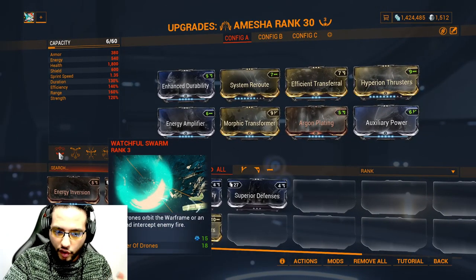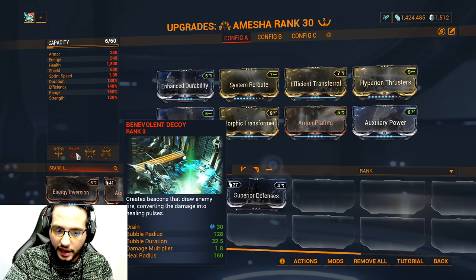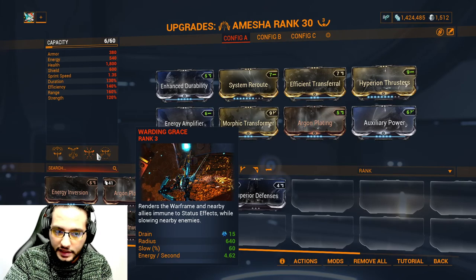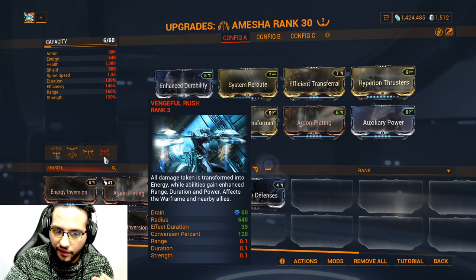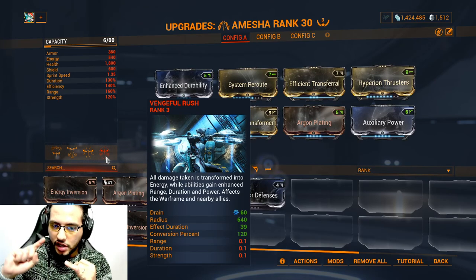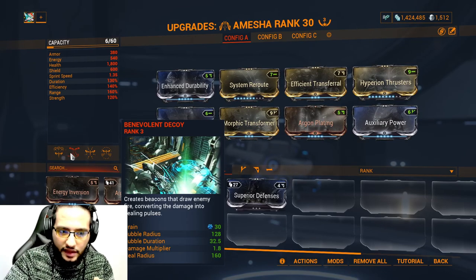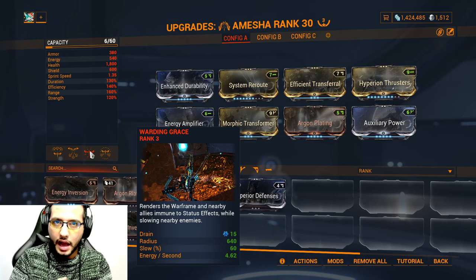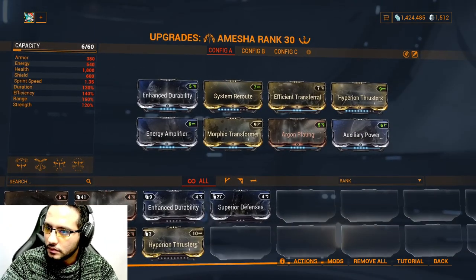Remember: Watchful Swarm - first ability, tiny drones that protect you. Benevolent Decoy - draws enemies and converts damage into healing pulses. Warding Grace - makes you and nearby allies immune to status effects while slowing enemies. Vengeful Rush - all damage taken transfers into energy while abilities gain enhanced range, duration, and power. How you start the fight: activate Vengeful Rush first for more energy, duration, power, and range. Then activate Benevolent Decoy three times, then Watchful Swarm, then Warding Grace - but note that Warding Grace consumes energy over time.